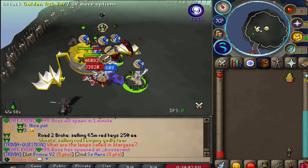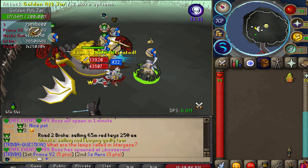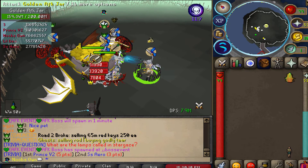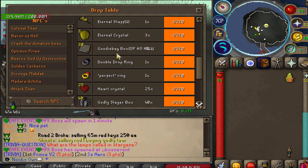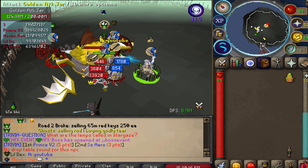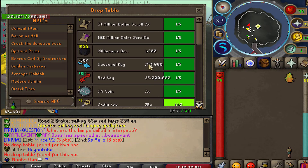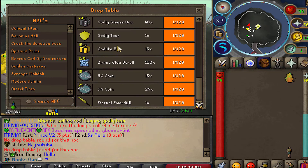The Golden AFK Jar has just spawned, which is the AFK boss. It has 200 million HP in total, which is quite a lot, so naturally many players are going ahead and attacking it. Checking out the drop table, it will drop million dollar scrolls, 10 million dollar scrolls, and more.